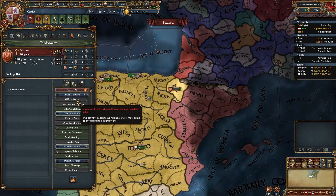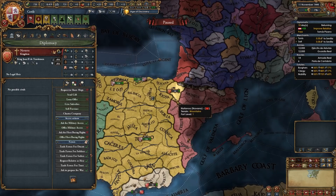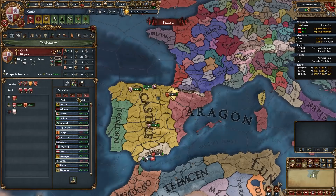We'll also start improving relations and royal marrying to vassalize Navarra. We're going to ally them, proclaim a guarantee, royal marry them, offer military access, influence them, and send them a gift — anything we can do to get them to accept a diplomatic vassalization as soon as possible. I'll start by improving relations with them, and then once a diplomat is free I'll do everything else.